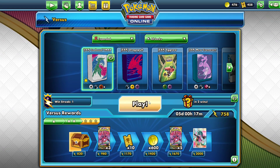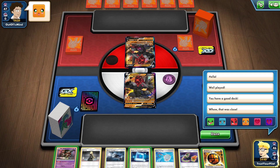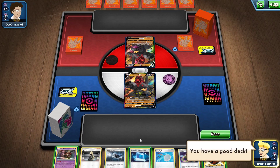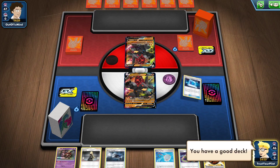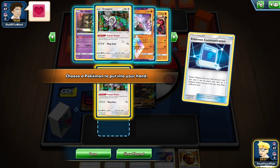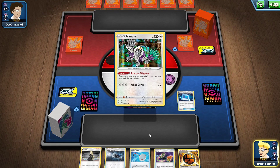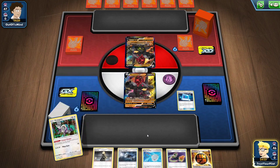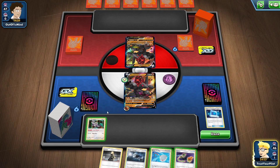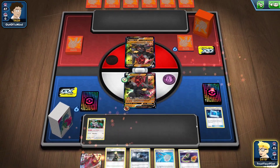This is insane — Colossal versus Colossal! I have no idea what build they're playing, so this is going to be a wait-and-see scenario. I'll get an Orangaru, put the Cynthia on top of the deck in case they Marnie me, and just prepare for next turn. This is going to be hilarious.